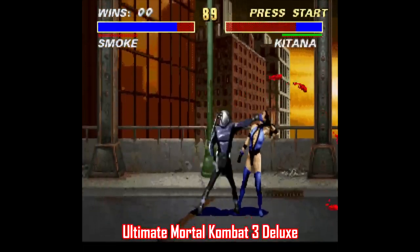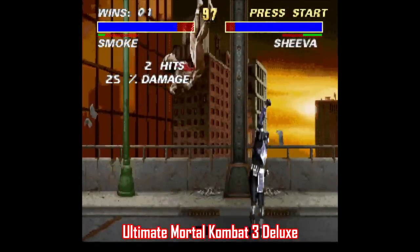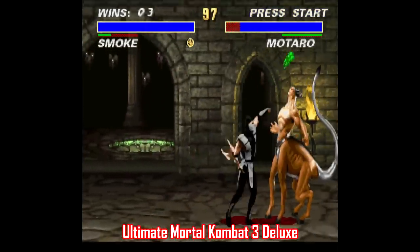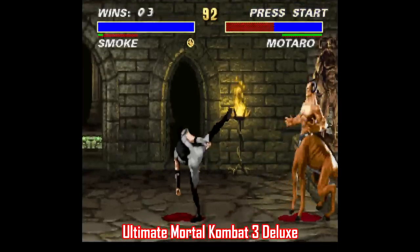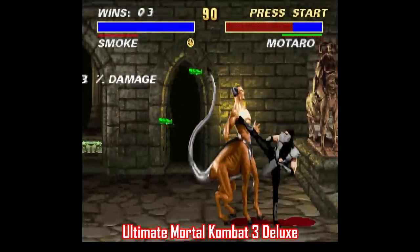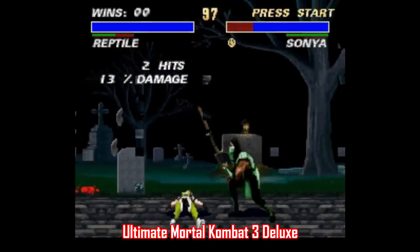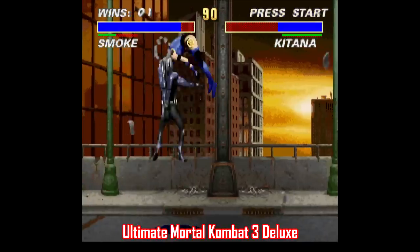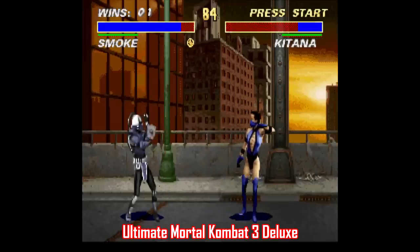I wanted to show off Ultimate Mortal Kombat 3 Deluxe, a patch made by Lucas Dexter — only Dexter is spelled with a five somehow. This is one of those arcade ports that had a bunch of stuff stripped away to make room for the game to function on a Super Nintendo cartridge, and this patch restores a lot of what's missing. For instance, Shiva is a playable character, Smoke can be selected on the character screen, animalities are restored, certain arenas like Goro's Lair and the Graveyard are unlocked, and there's a three-on-three mode. It goes a long way to making this one look and play like the arcade original.